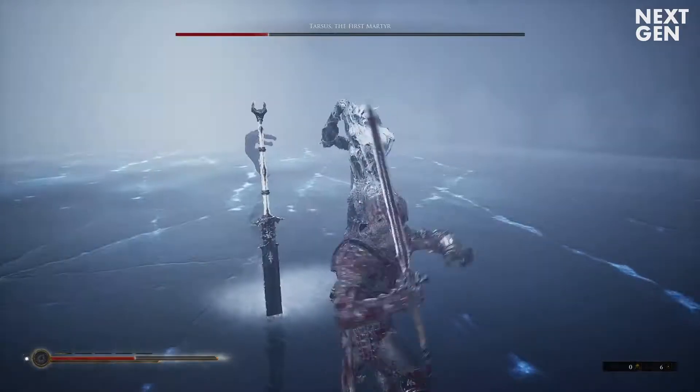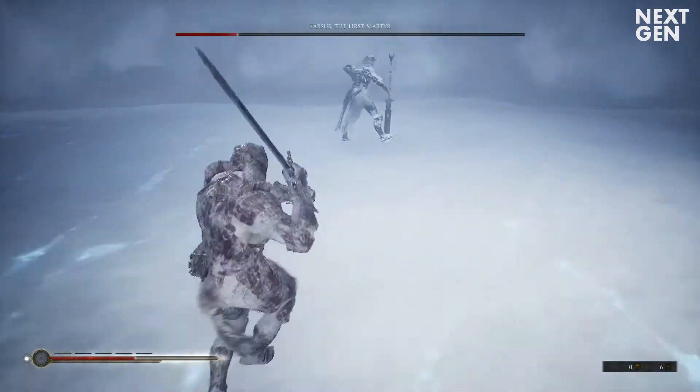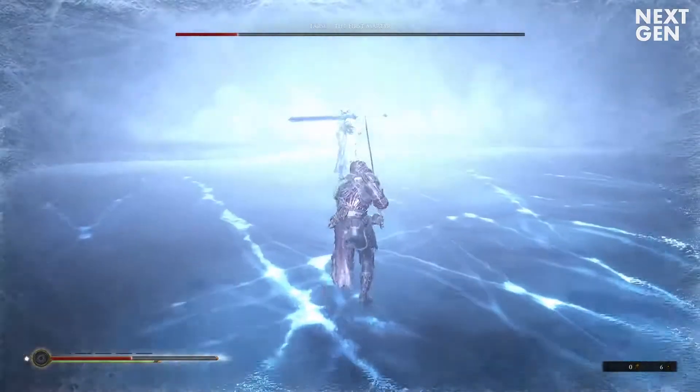At a certain moment he will also plant his sword in the ice and start summoning an icy wind. The area will light up a bit, so just be sure that you are not in that part of the environment because it'll eat away your health.